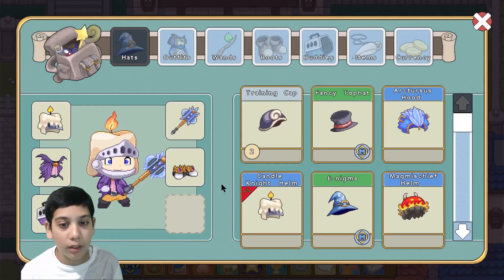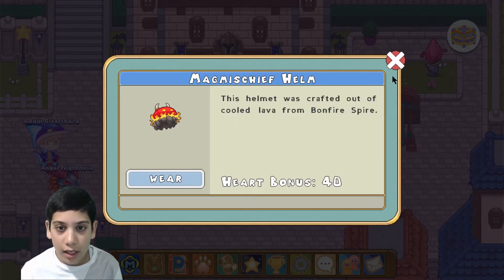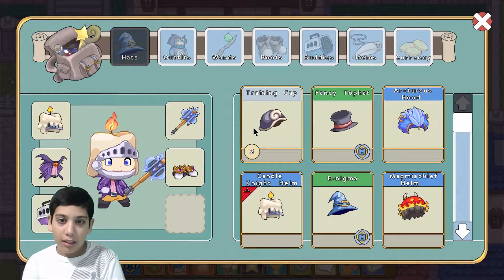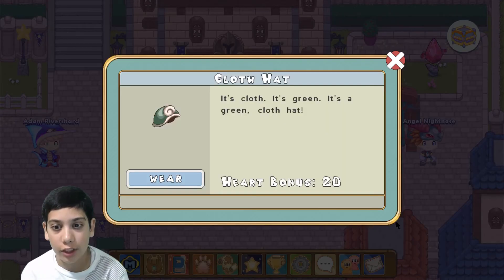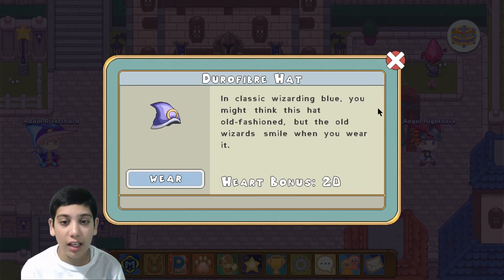I want to see if I've unlocked anything on it. I'm so close! Now let's see what I got in my armory. I don't have that much stuff because I only got this hat from the helmet, then I got this fancy hat and a training cap.